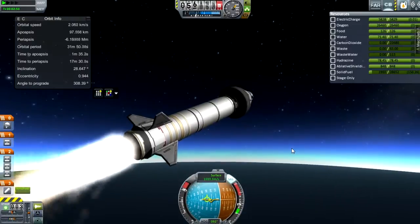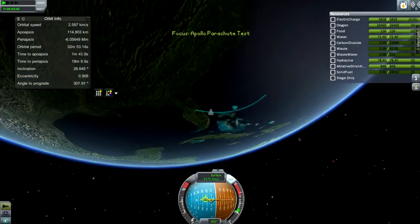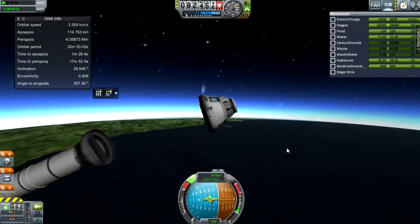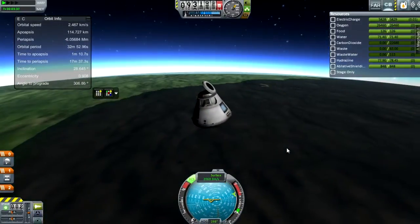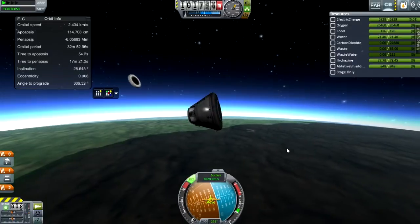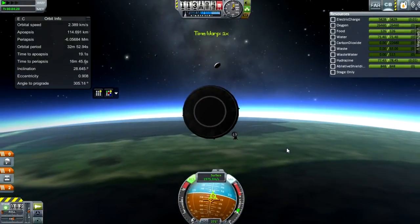I'm thinking of getting a better skybox, because the stock one's alright, but I like custom stars and stuff, which I have on another save I'm using. Anyway, rotating this spacecraft are these four RCS thrusters, which is my only rotation. It also translates the craft quite seriously, but it's just a very simple RCS system.